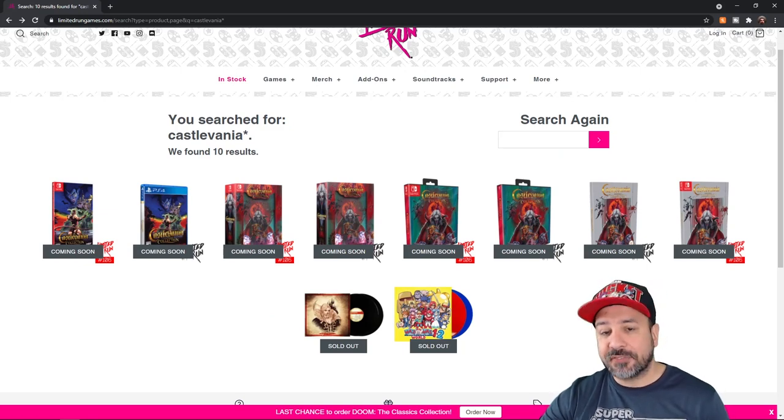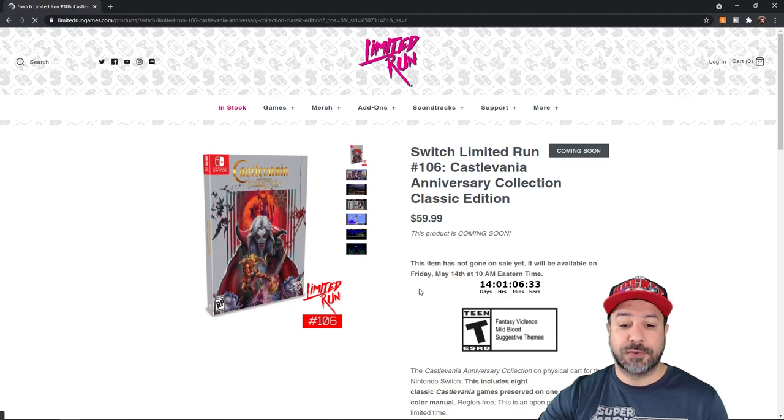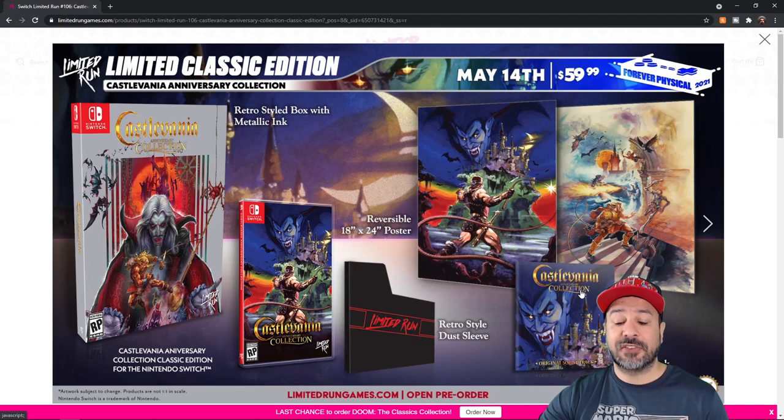The first bigger pack is the Classic Edition, which is very strongly based on the original NES releases. You get an original reproduction box of what the old-school NES boxes looked like — generally beautiful with really high-grade quality and art. You get the standard Nintendo Switch game case, an imitation retro-style dust sleeve like we used to have on our NES carts, a reversible poster, and a copy of the original soundtrack. Everyone knows that Castlevania's chiptune music is some of the most amazing music you can get for a retro gaming experience. This pack sells for $59.99.